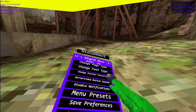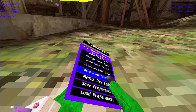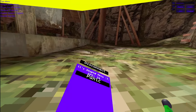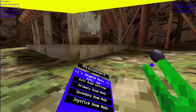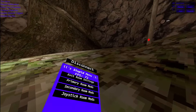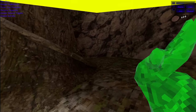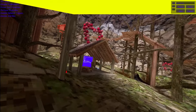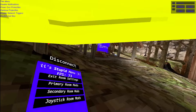Save preferences — so basically if I click on disable notifications and click on save preferences, and then load preferences, this will enable the mod. Panic — this will disable all mods. Room settings, primary room mods — this will make every room mod for primary. Secondary room mods — this will make every room mod for secondary buttons. Joystick room mods — I don't know which joystick, left or right.